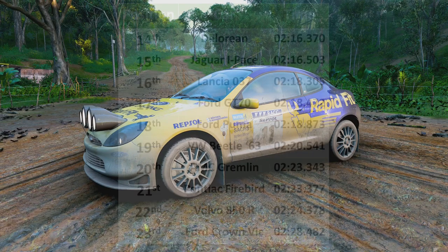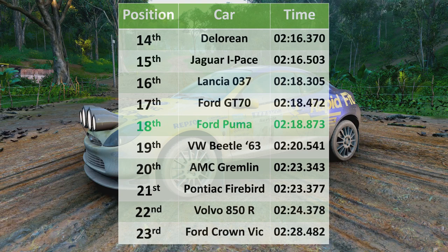Well, there we have it — 18th place for the Ford Racing Puma, a 2:18.873. That puts it just behind the Ford GT70 and the Lancia 037, but just in front of the rear-wheel drive Volkswagen Beetle. I think the Beetle was definitely more controllable than this thing, though not very much. It really just had a mind of its own — I couldn't predict where the thing was going to go, and every time you went near the throttle it just wanted to counter-steer you into a tree.